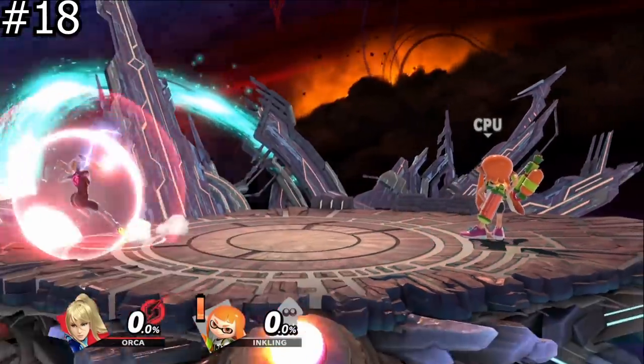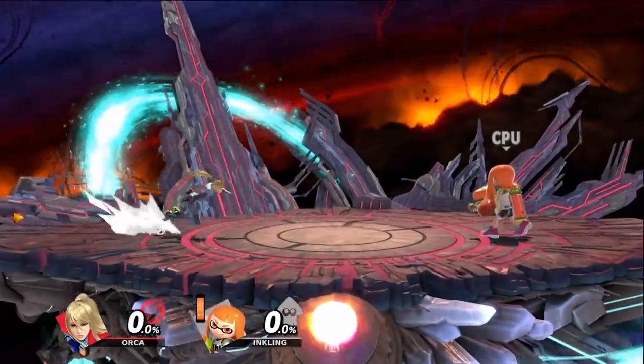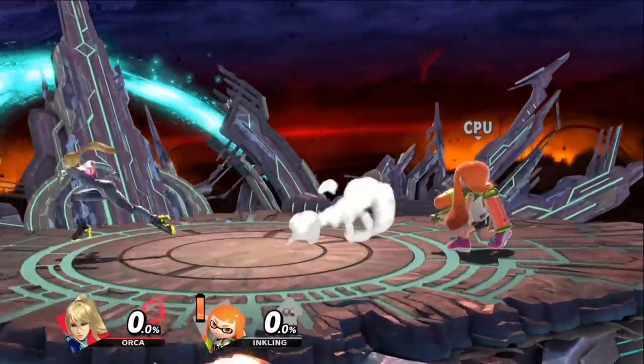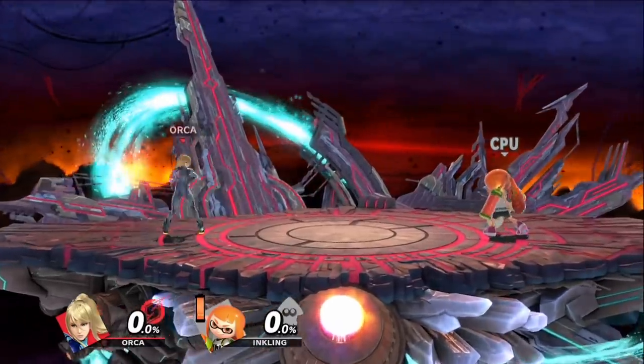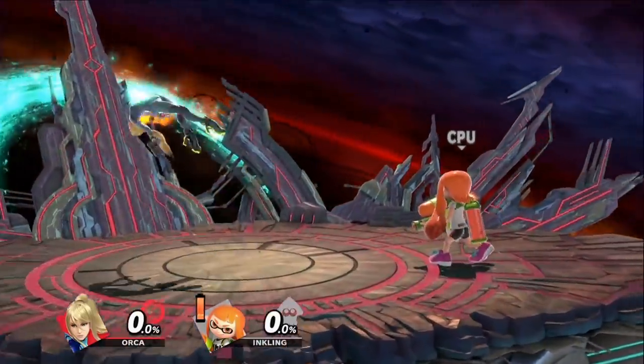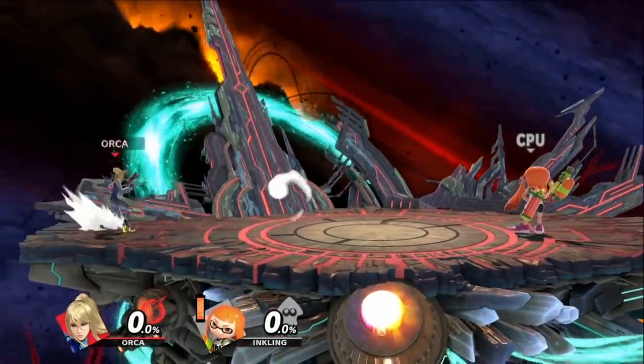You cannot shield during your initial dash. This is good to know because you can punish people who tend to foxtrot a lot. This also means that characters who have a long initial dash are more punishable since they travel a further distance, which makes having a long initial dash more of a double-edged sword.